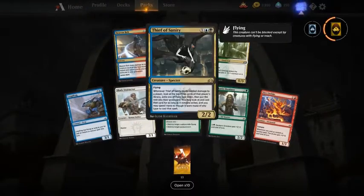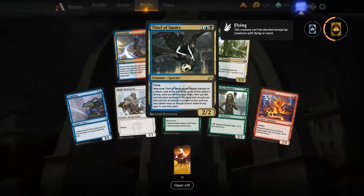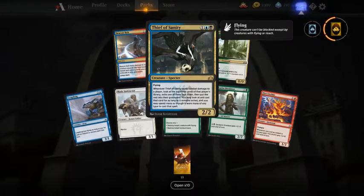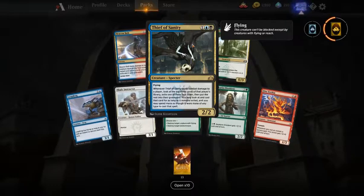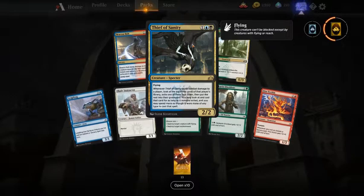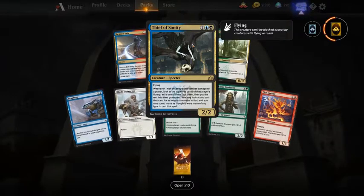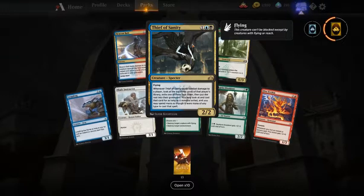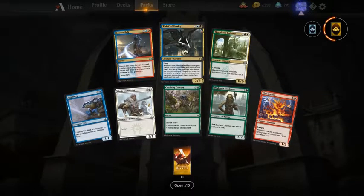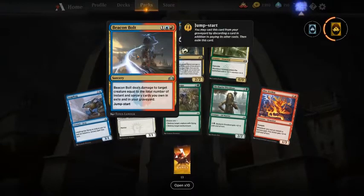Thief of Sanity — a very good card. Two mana 2/2 with flying is always good and a huge upside because when it hits you can always play the card later; the creature doesn't have to be on the battlefield to play the exiled card. That's a very good card and a definite first pick. Otherwise it would be Beacon Bolt.